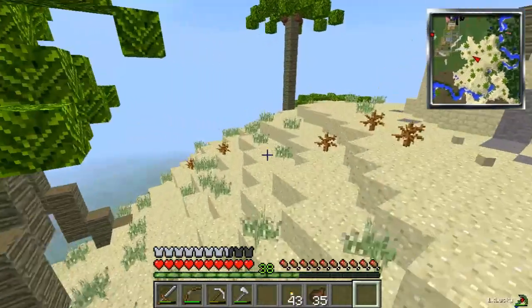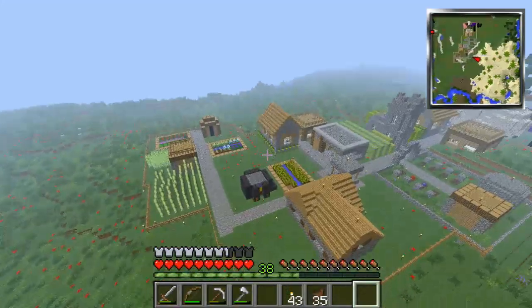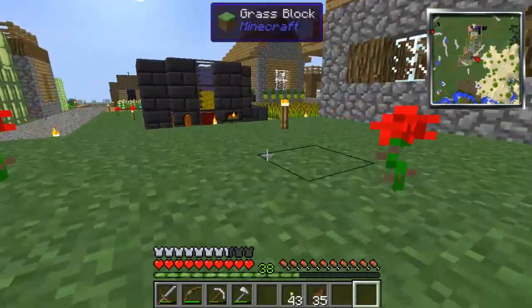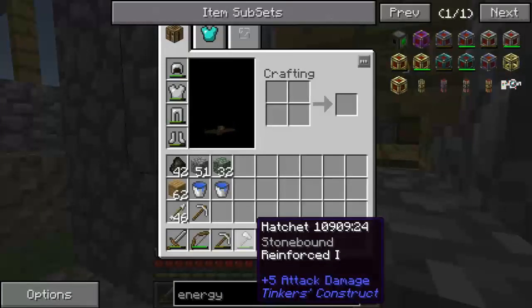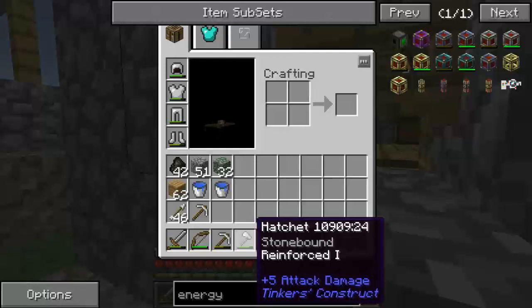Today we're going to be making some tools for me and Wish, because as you can see I'm still using some basic tools. I've got some iron Tinker's Construct stuff made, but I want to make steel for both of us, because these here are only reinforced one and they're stone bound, which means they can be repaired with iron.